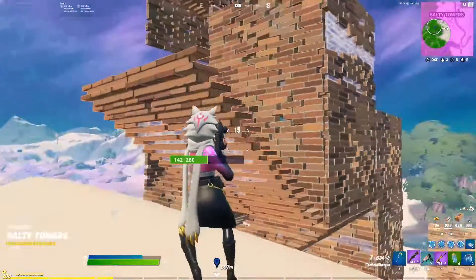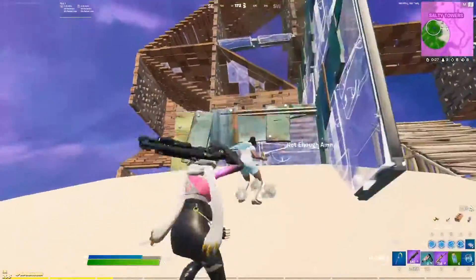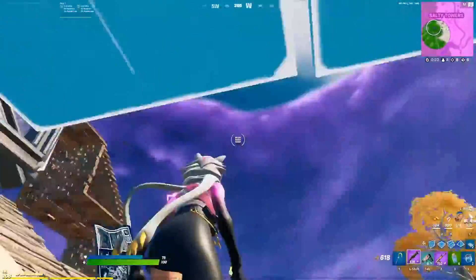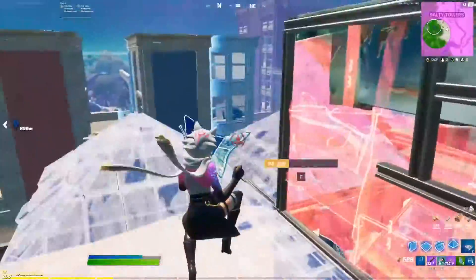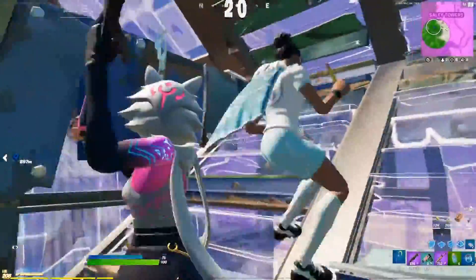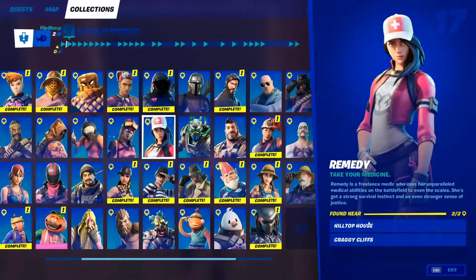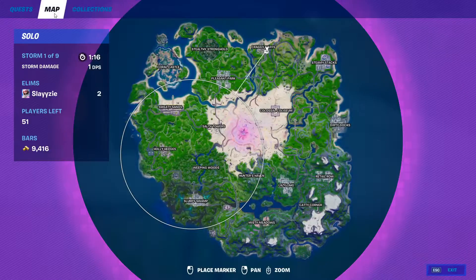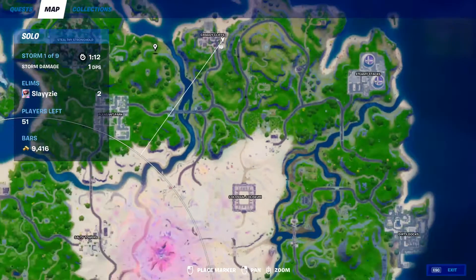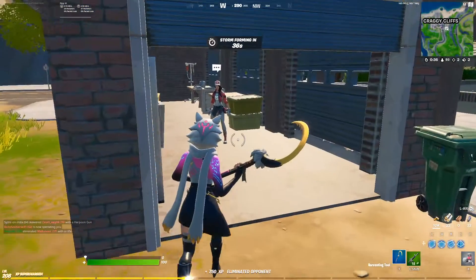The NPC that is going to be holding and selling the slurp bazooka — or should I say chug cannon — is going to be Remedy. The locations for Remedy are very close to each other. Please note that it can spawn in one location per game, so it can be in either of the two. The first location is by Craggy Cliffs, kind of at the bottom area in a little shack, and the next area will be a house on a hill by Pleasant Park.